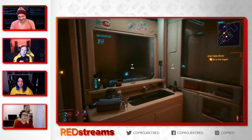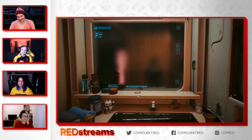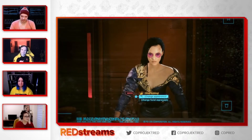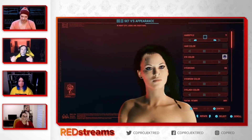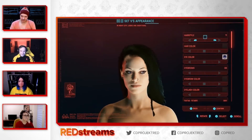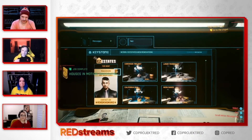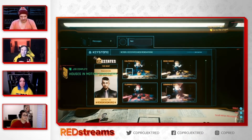Additionally, the 1.5 patch for Cyberpunk 2077 will let players change their appearance mid-game. Players can visit the mirror in their apartment to change up their look. There are the same character creator options from the start, along with new options for makeup. The patch also adds a new website to your apartment's computer called Easy Estates, which allows players to change up the look of their apartment, choosing from six different options.